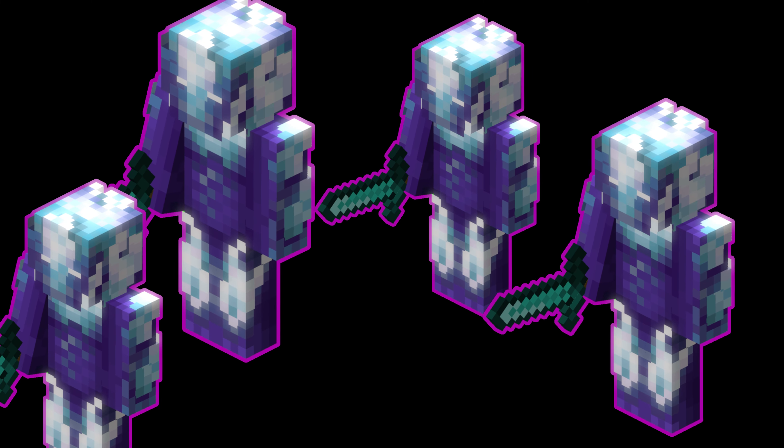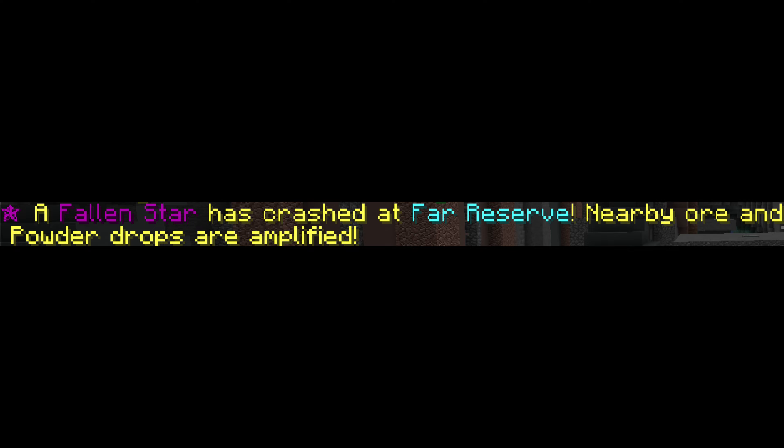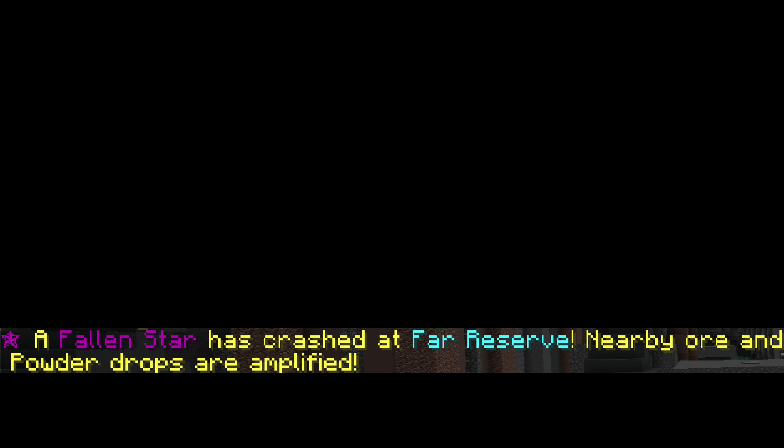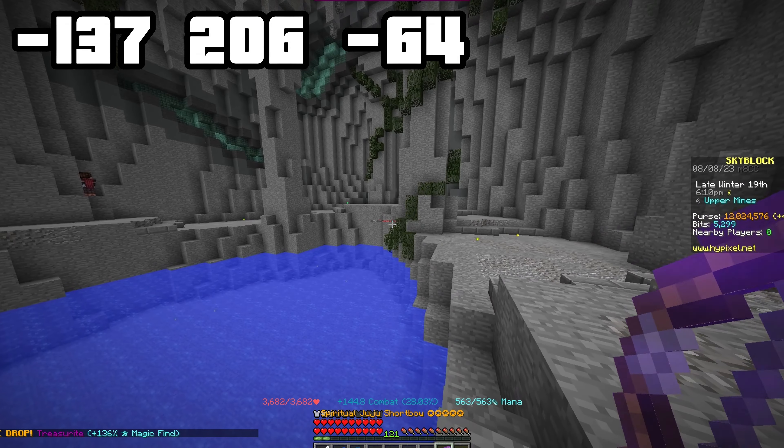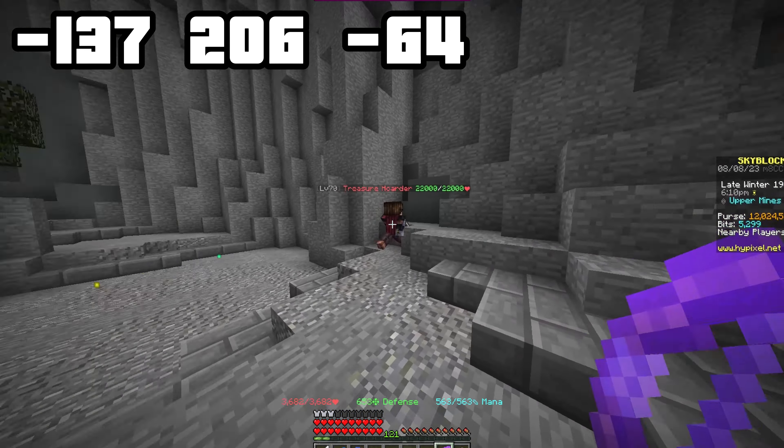So instead of trying to damage all of them at once, try to single them out. They will respawn way faster that way. When a fallen star spawns, this is the message that will pop up in the chat. And as you are waiting for it, you can grind treasure hoarders, which can be found here. Their bestiary is also quite easy to complete.